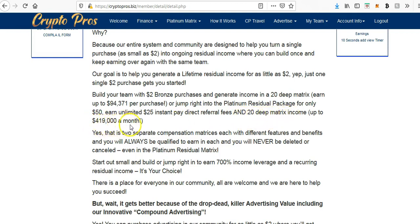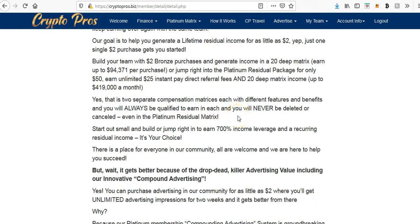There's also a 2x20 matrix for platinum which is up to $419,000 a month. The reality of whether it would actually fill out to that is hard to know — the maths would mean that technically, if everyone did what they were supposed to do, yes it is achievable. There are two separate compensation matrices each with different features and levels. With the platinum matrix, once you've locked in your position and paid that $50, that's your first month. There's a $25 referral fee that's paid, and then every subsequent month you're just paying $25 to lock in your position within the matrix.